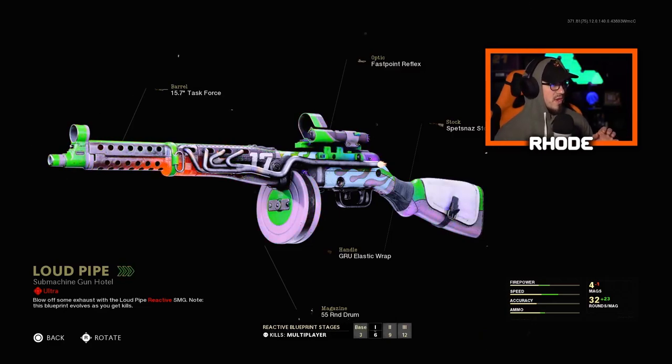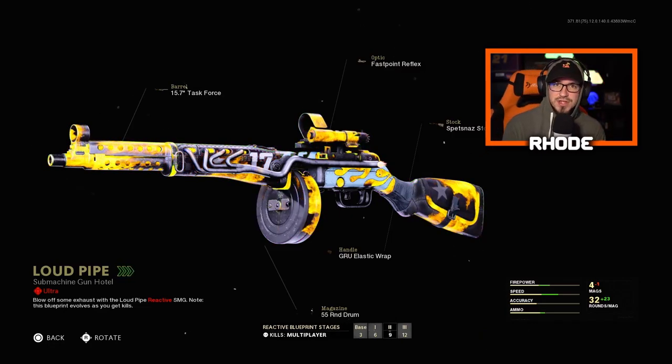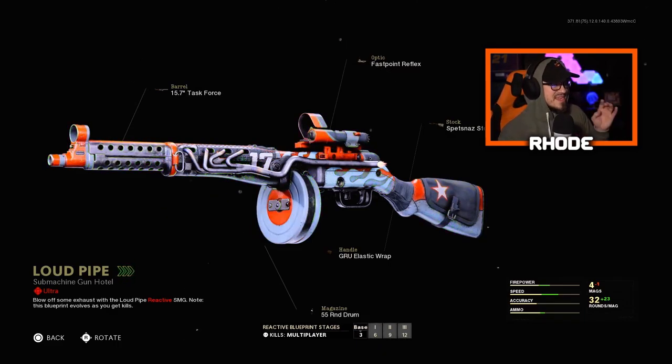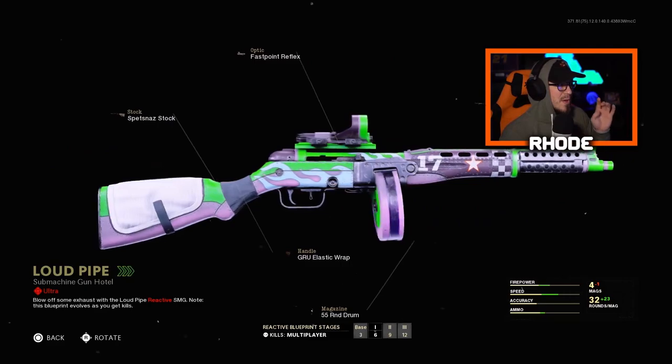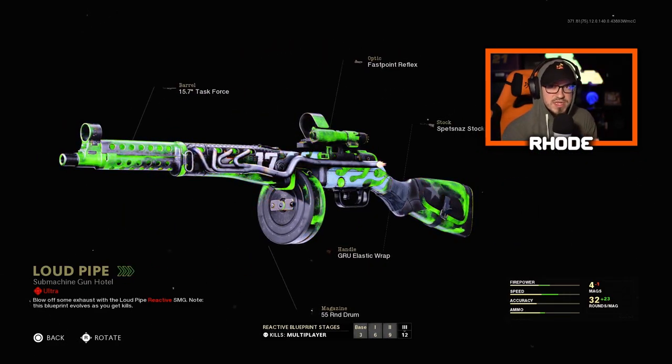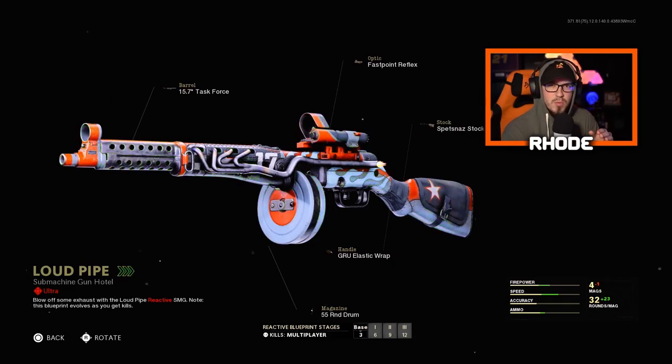The rainbow effect shows at six kills, which is in my opinion the best one. This is the tier 95 Loud Pipe Ultra PPSH guys. In the gameplay you're going to see it melts - it is going to be very, very good in Warzone I think.